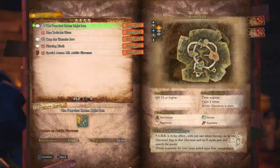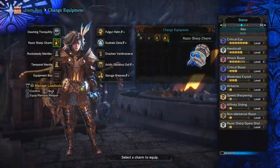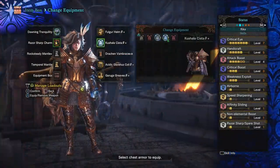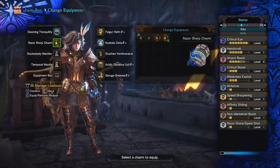You can get the razor sharp charm from doing your housekeeper questline. It gives you the charm after you complete the capture acidic glavinus optional quest. The best thing is you don't need to upgrade it like other charms, so the build is essentially complete provided you forge all the armor and have the decos.